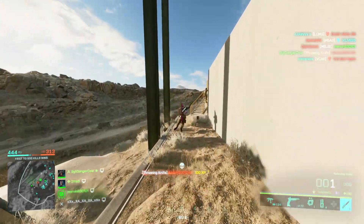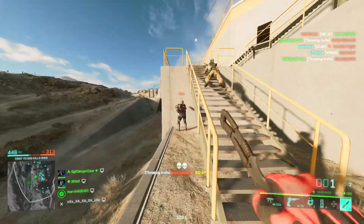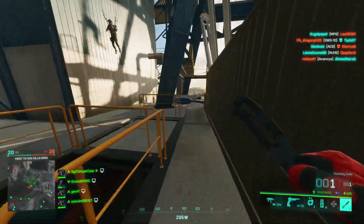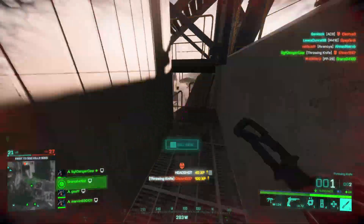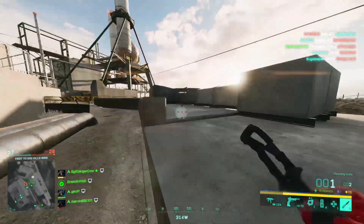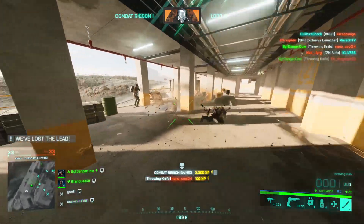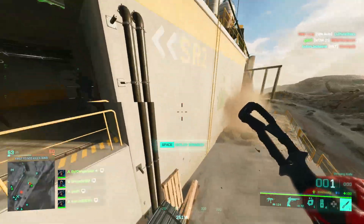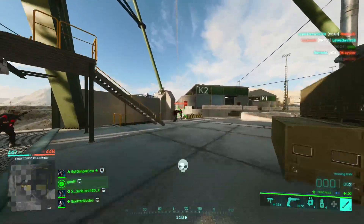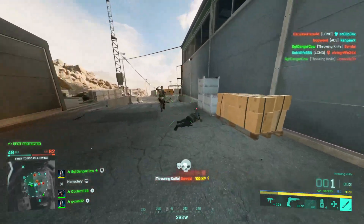The basics: the throwing knife is an instant kill gadget locked to the assault and recon classes, found in your throwable section — the same as grenades. You carry a maximum of three, but they can be recovered when thrown if you can find them, replenished by an angel crate, an ammo box, or from the small ammo pouches downed enemies drop. That's the first tip: if you're running around trying to kill people, always run over dropped ammo pouches where possible to keep your supply full.